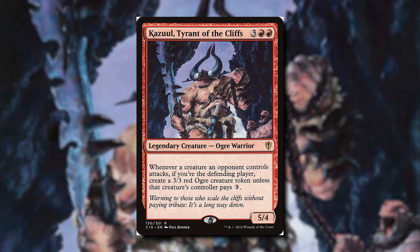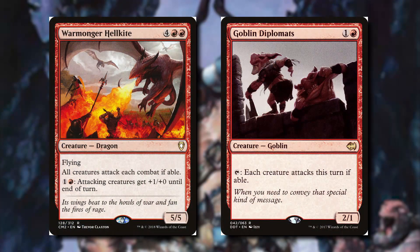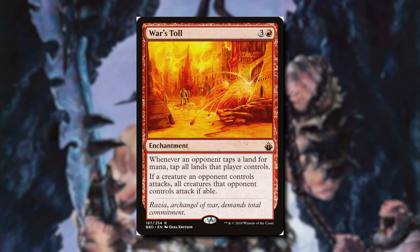It's very important that we find ways to make our opponents attack. We can do this with cards like Warmonger Hellkite and Goblin Diplomats — each creature's going to have to attack if able, which is really helpful, especially in this deck. We also have War's Toll, which if a creature an opponent controls attacks, all of their creatures that opponent controls have to attack as well.